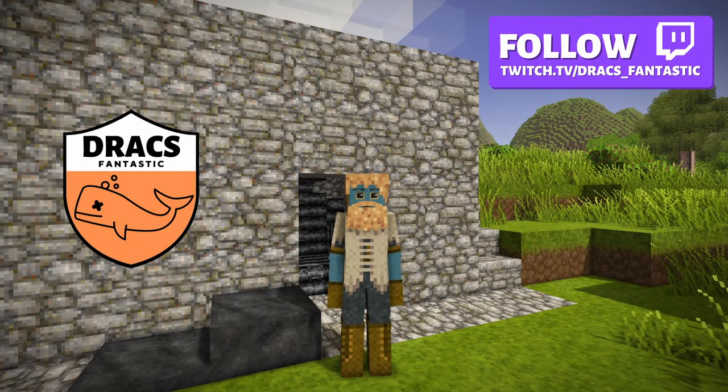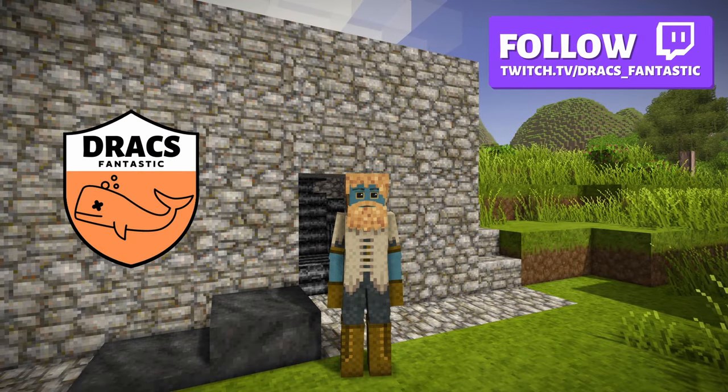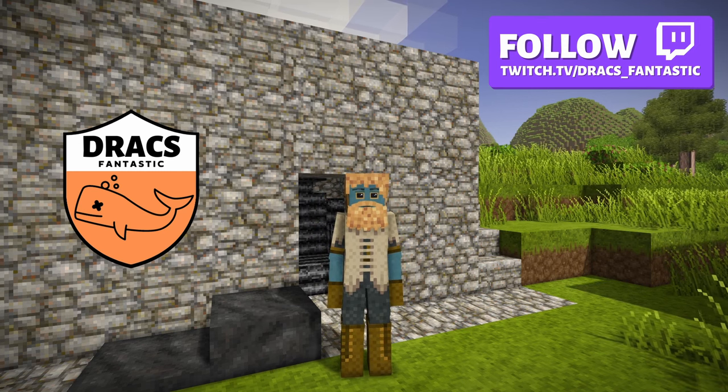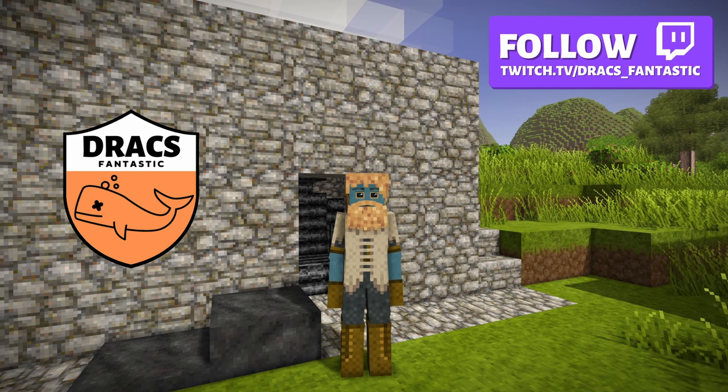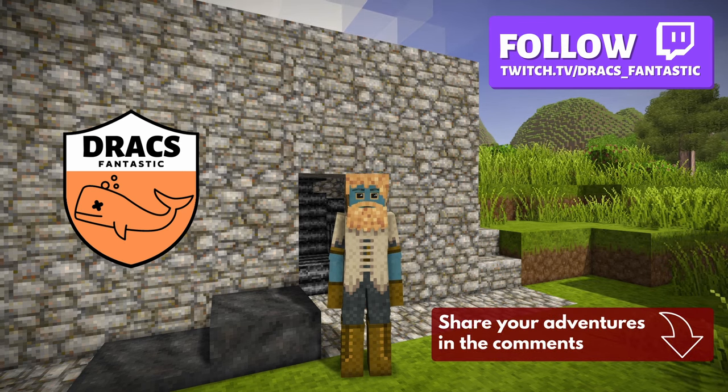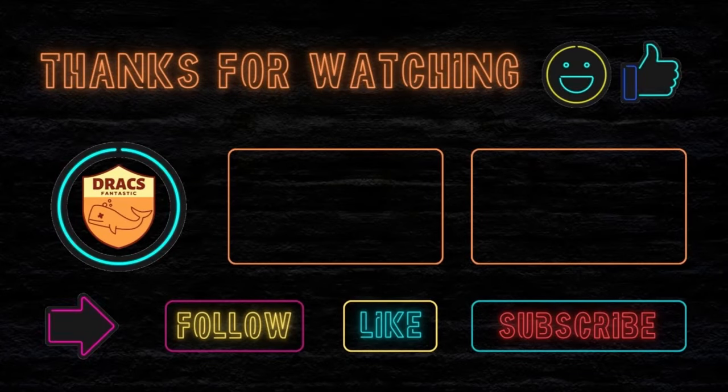Charcoal is key to so many things in Vintage Story. I recommend doing this at the very get-go — like once you've secured a food source, you should throw some wood in the ground and get a charcoal pit rolling. Hope you enjoyed the video. I'd love to hear about your charcoal adventures — leave comments below. Thanks for watching! Follow, like, and subscribe, and I'll see you next time.